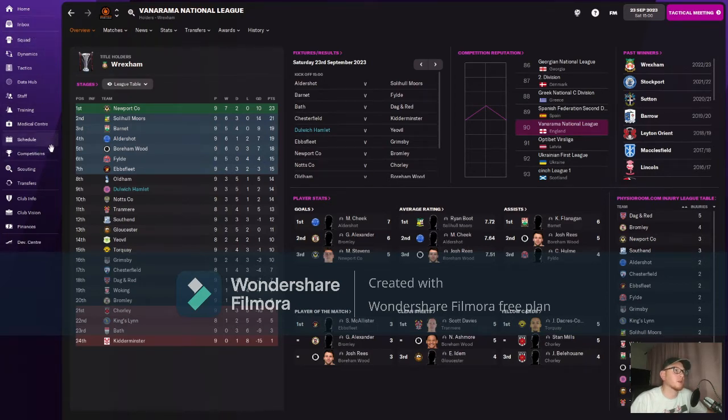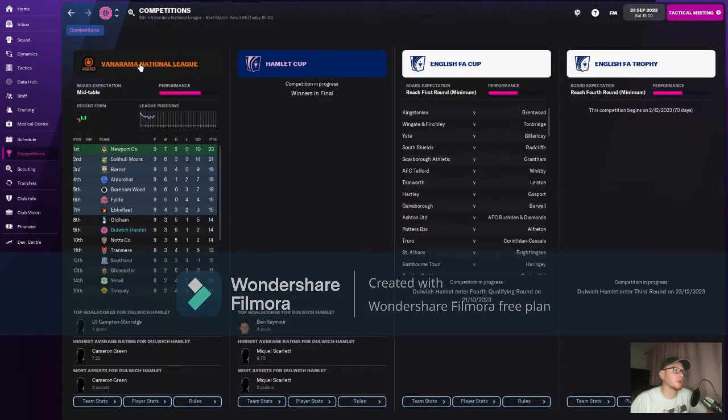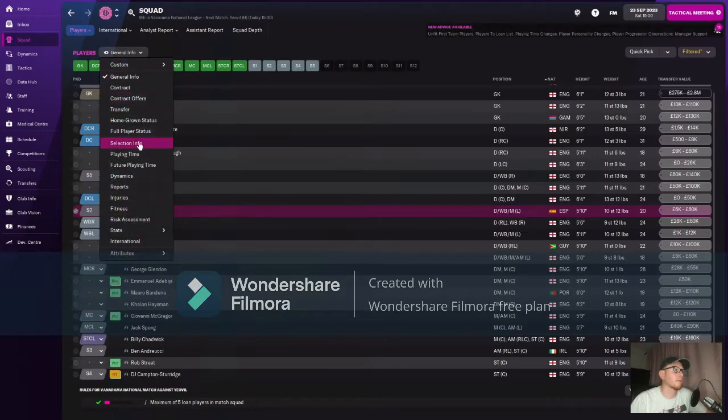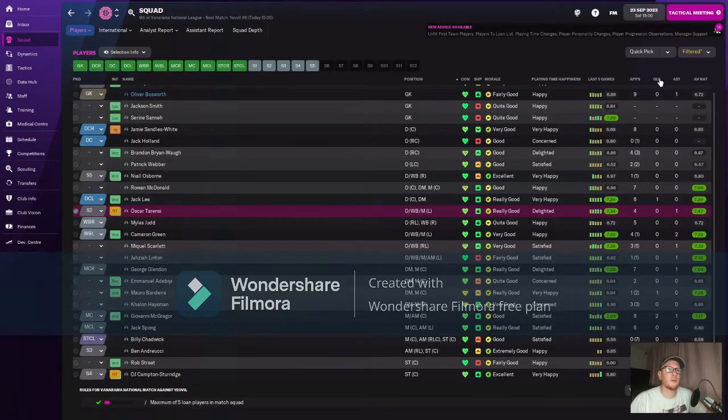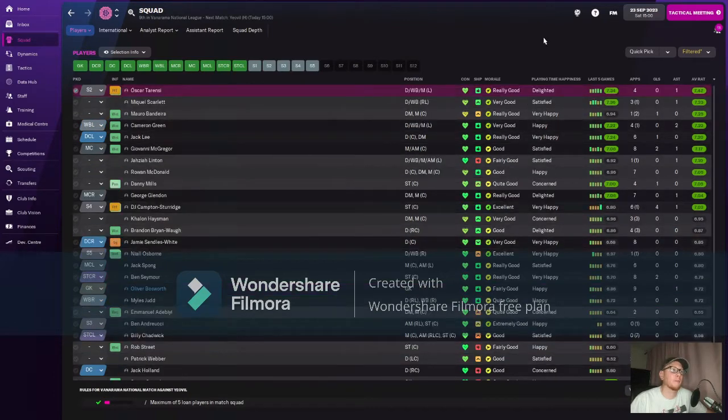Looking at the rest of the squad — selection info: top goalscorer is DJ Campton Sturridge scoring four goals. Assist-wise it's Cameron Green again getting two. Best player is Terencey, who's been quite good in that left wing back position. We are looking at bringing another player in but he's going to cost us a hell of a lot in wages.